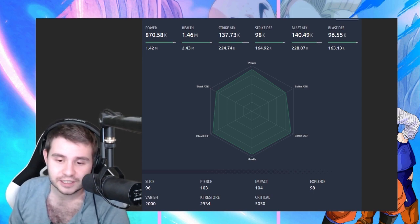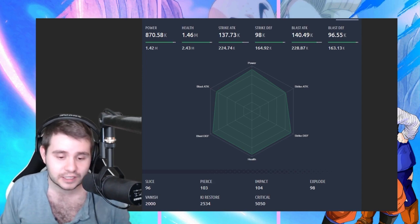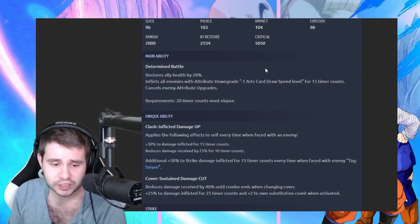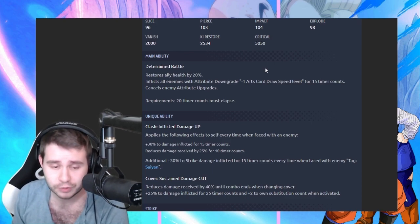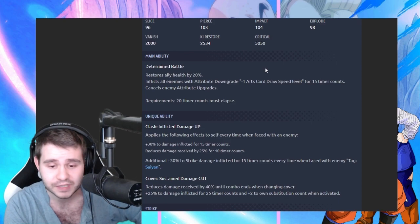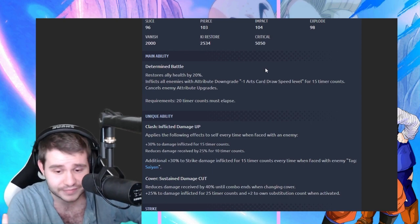Unfortunately, unless his passives really capitalize on that stat, he might just fall through. We got Determined Battle — he restores ally health by 20%, he inflicts all enemies with attribute downgrade minus one Arts Card draw speed level for 15 timer counts, and then cancels enemy attribute upgrades. That's a pretty damn cool ability. Messing with your opponent, especially if a lot of these can go off — that is awesome. Plus on top of that it heals you.